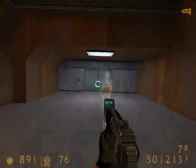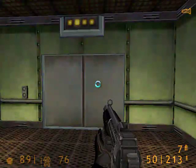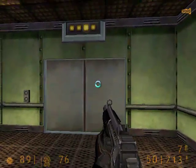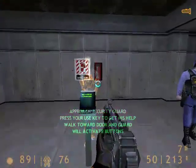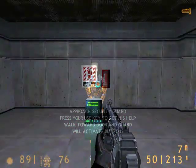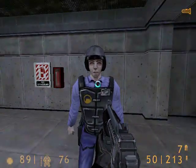Lead the security guard into the next room — he will let you back into the transit system. You must approach a guard and press your use key. He will follow you until you face him and press the use key again. Guard: "Sure, I'll follow you."